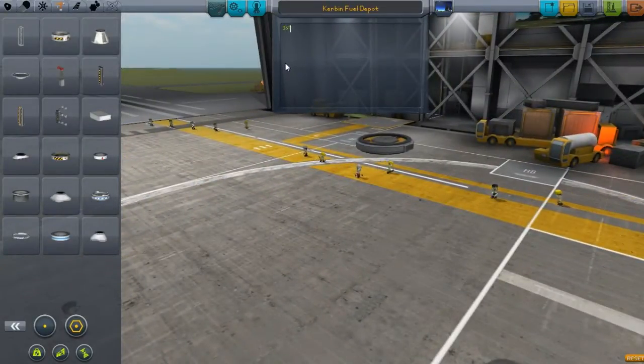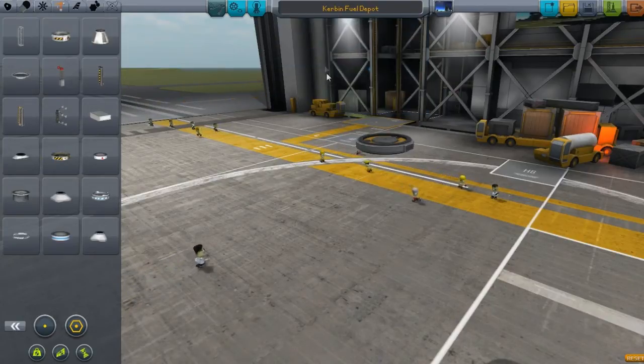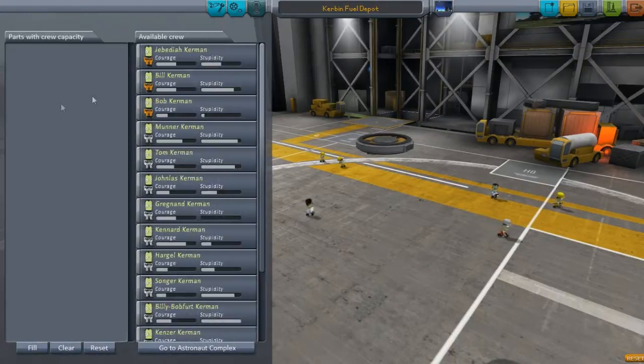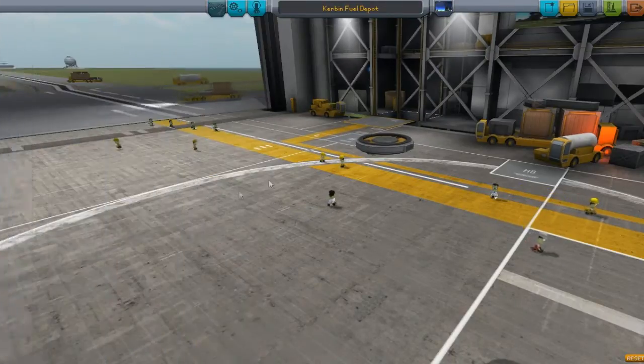One thing I just noticed: if you click on the name, you can actually add notes or whatever you want to this specific rocket. You can leave a message, whatever you want, and you can also choose your crew, whoever you want to just throw on there.